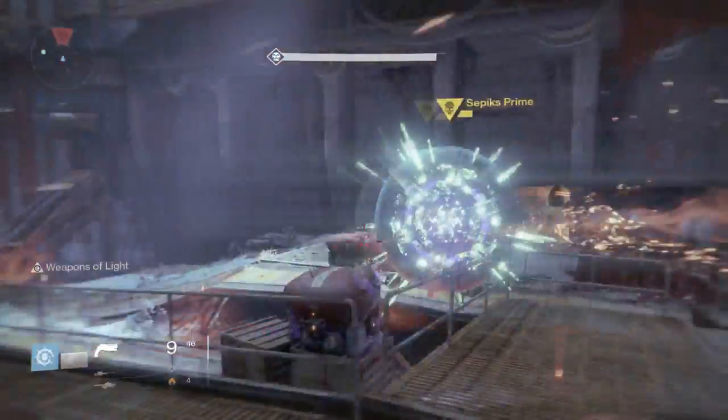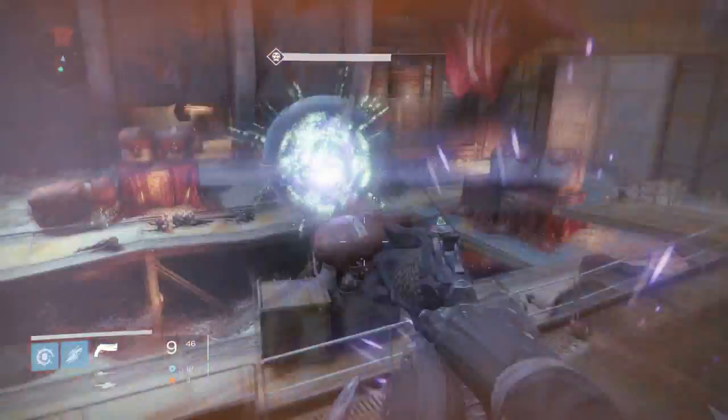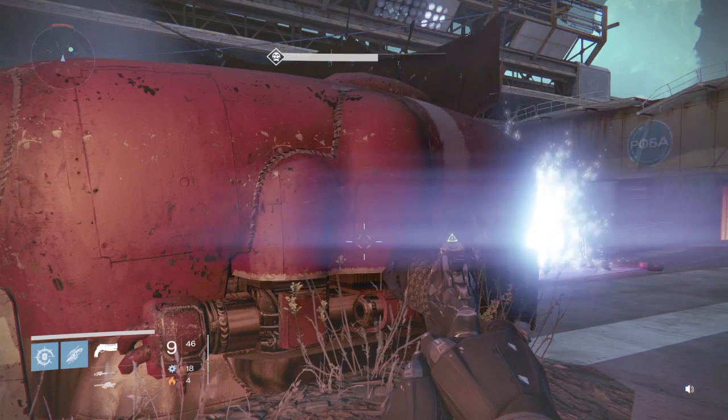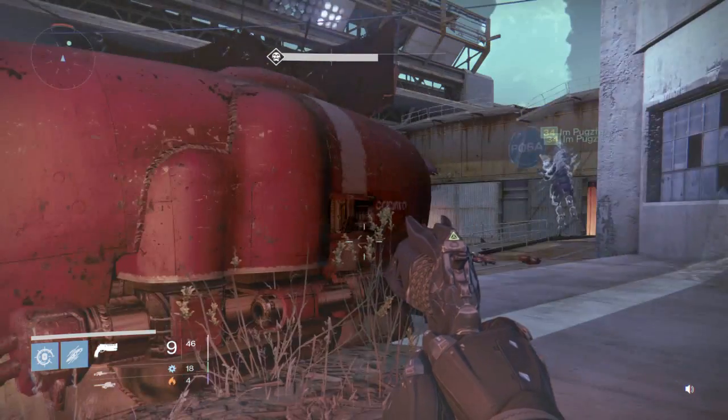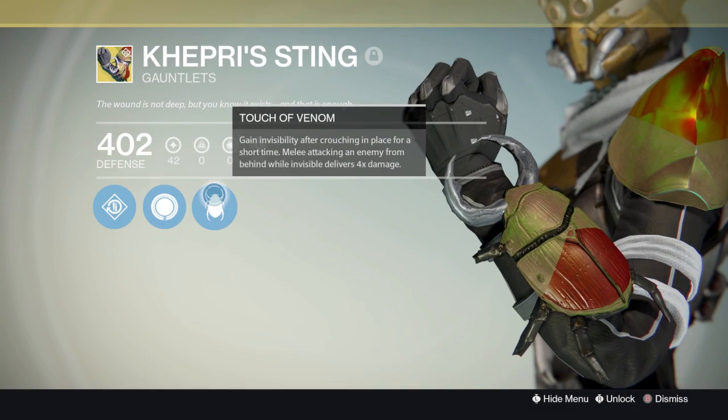Next perk is Invigoration — reduces melee cooldown each time you pick up an orb. I've found this is actually not that great of a perk, because when you pick up an orb it doesn't recharge your melee that much. It does help recharge it faster, but it's a low recharge rate per orb.